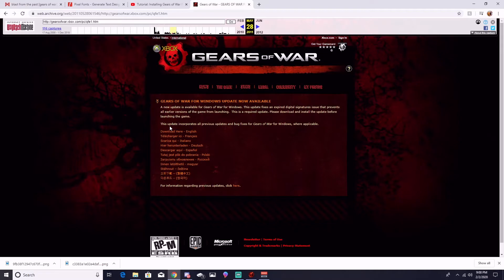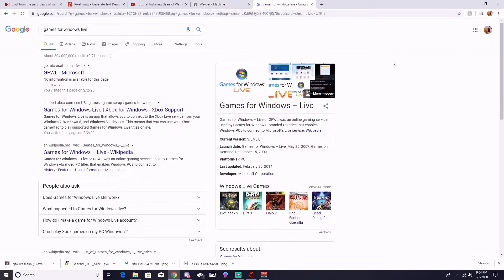There is a patch — it's the TU3 title update. You just go to this link here, download the English version. I'll post the link down below so you guys can go right to it. Go ahead and download it in English, it'll pop up and drop down. I've already installed it, so just go to the link, download the English version, and click run.